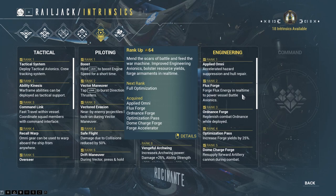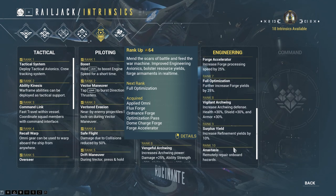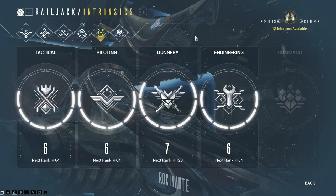For Engineering, rank 1 is the most important, and rank 10 is the next really cool thing to aim for. That's pretty much my opinion on what's important for intrinsics. Engineering and Gunnery are what I'll be focusing on maxing out. Let me know in the comments if there's a rank in a certain category I didn't point out that you feel is really important. For all we know, I just don't have the correct understanding of how it works and therefore deemed it less useful — looking forward to learning from you as well.